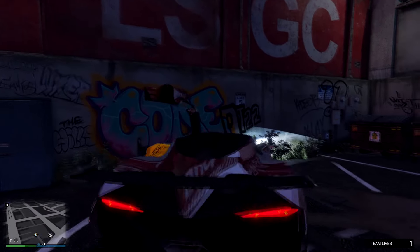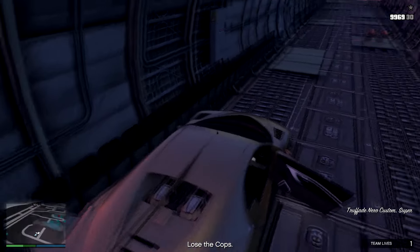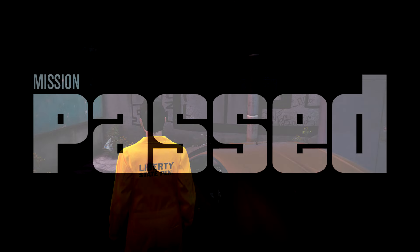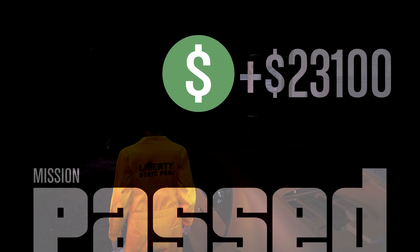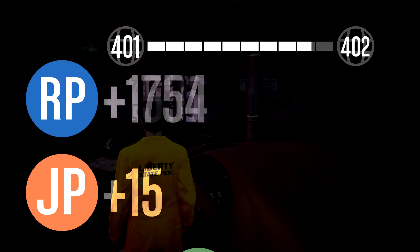Now once I got that first car, I got to go all the way back to the airport and go to the cargo plane again to get the second vehicle as well. You can maneuver around the police so you don't get any stars — bada boom, bada bing, got this mission done. Now it's not double money and RP on it, but we got $23,000. When this is double money and RP, I do recommend doing it.